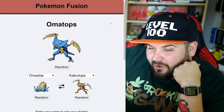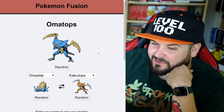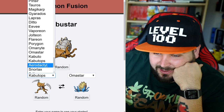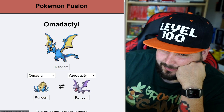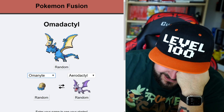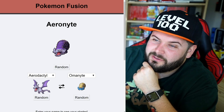Evolving Omanyte and Kabuto, we get Omastar — don't know how I feel about that — and Kabutops. I think the face got a little messed up, but other than that I like it. Now what if you were to do Aerodactyl? Oh, that's weird. That's even more weird. Not mad at that... I'm mad at that.